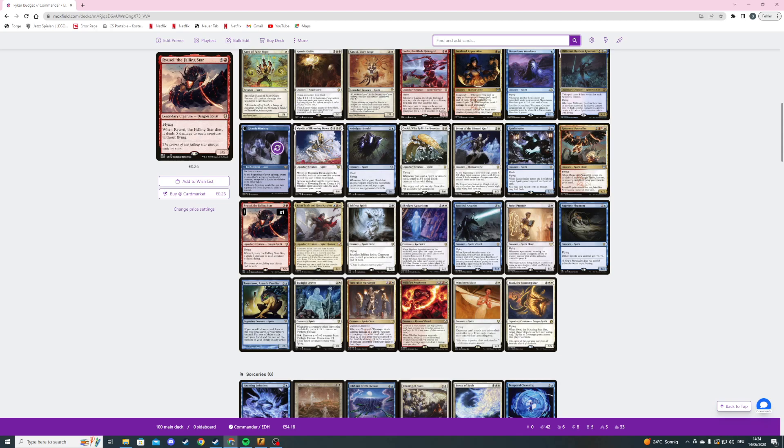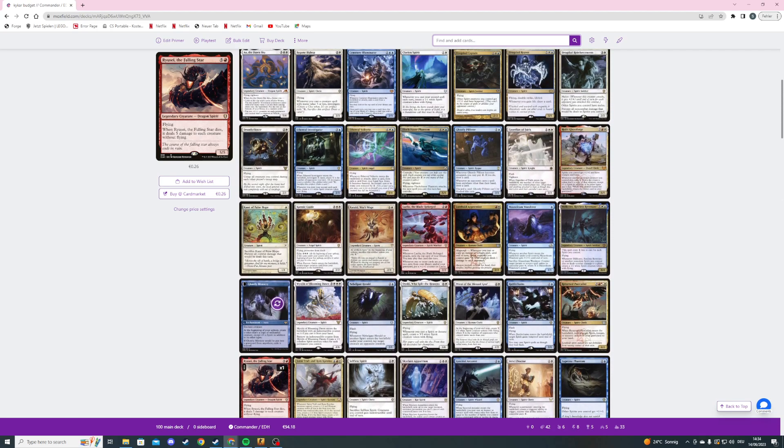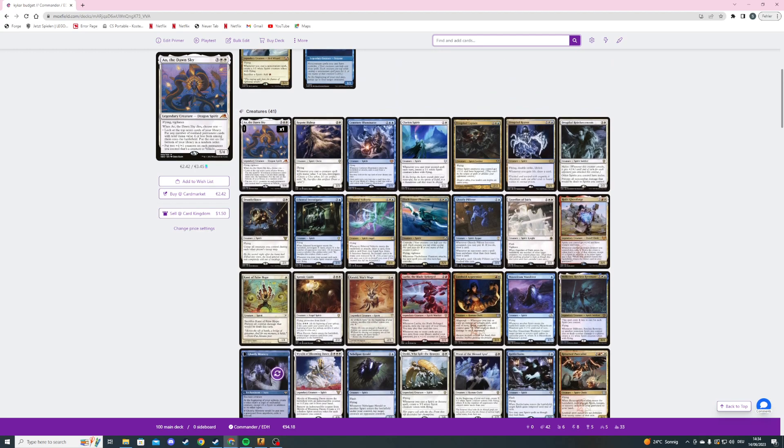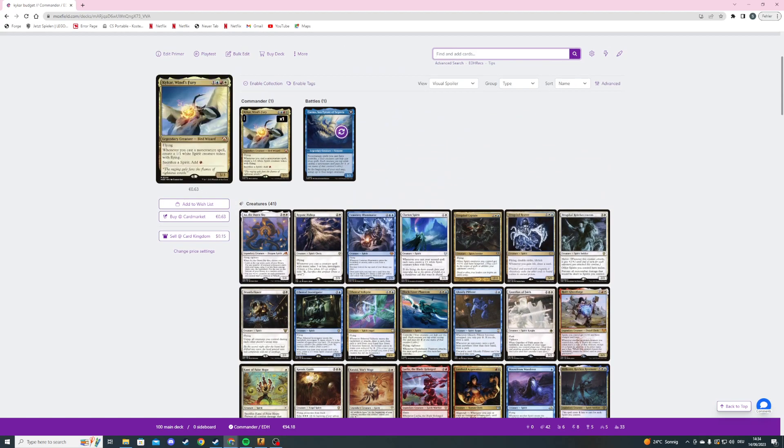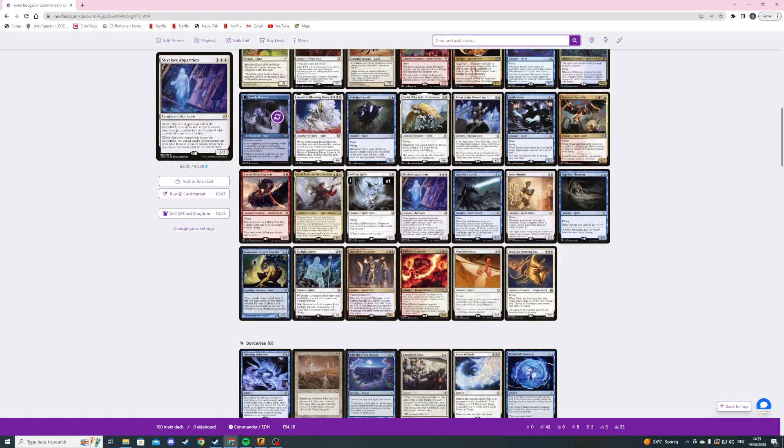Then we're playing Ryusei, the Falling Star — a six mana 5/5 flying dragon spirit. When it dies we deal five damage to each creature without flying. I always disliked that you never exactly know when you're going to have the trigger, except when you have a sacrifice outlet. So I really like that our commander is a second sacrifice outlet for spirits.